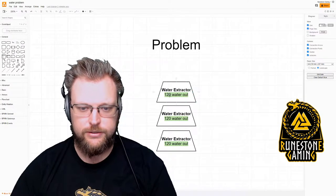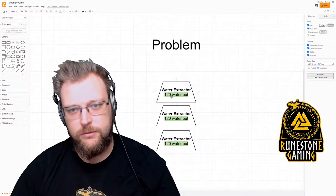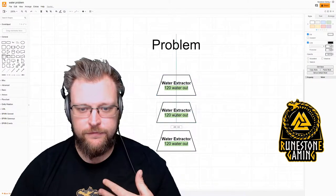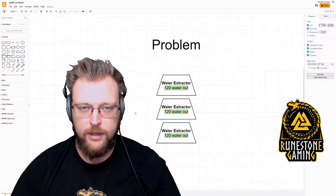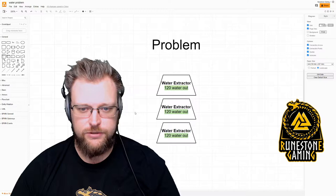Looking at the water extractor, it puts out 120 water per minute. If the pipes are maxed to 300, we have to consider how to do this efficiently. Hypothetically, we could have three water extractors going into a single pipe. However, you would then be producing 60 extra water and your machines won't be working as efficiently.